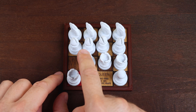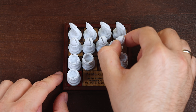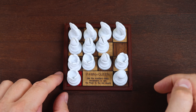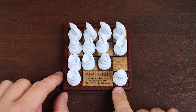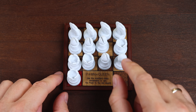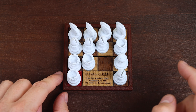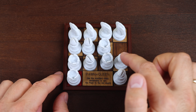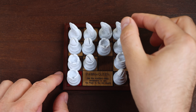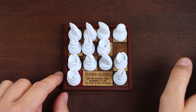The Rook can go only like this. Now the Bishop — it moves diagonally. Now the Rook. The Pawn can go only in one direction. The Bishop moves again, then the Knight, and the Pawn becomes a Queen.